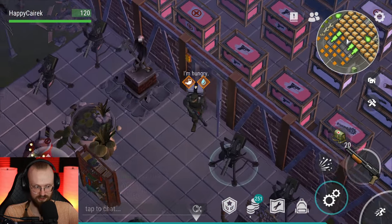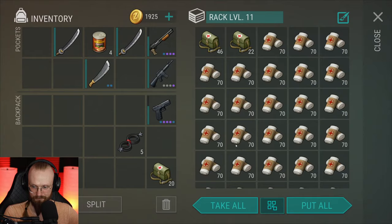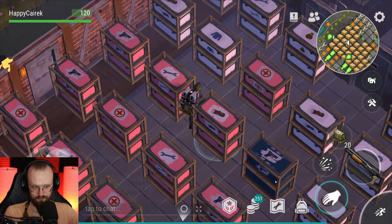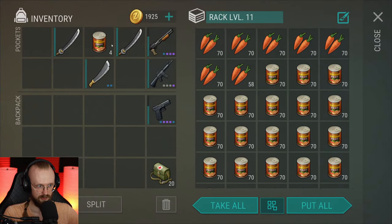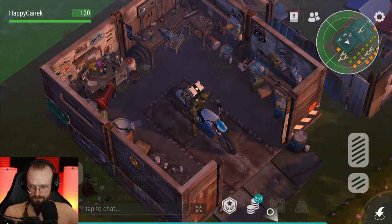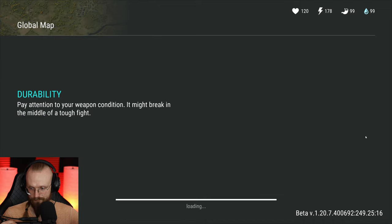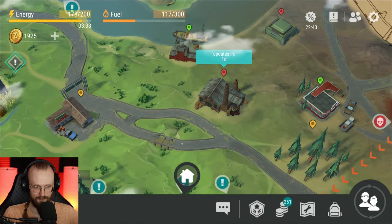They upgraded the bookshelf — now it has three rows! You are absolutely right! We have gotten an upgraded bookshelf. That is good, that is cool. We can also store lab cards in the bookshelf now — that's cool. So there are lots of small changes.